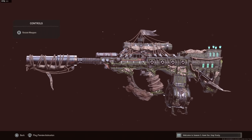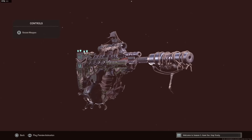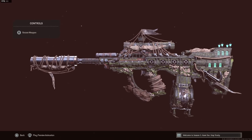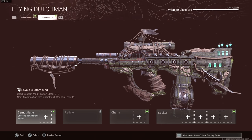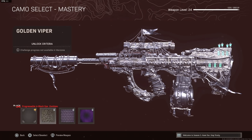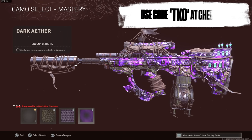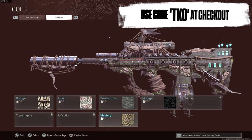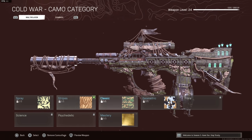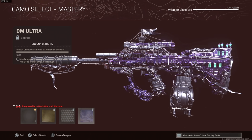This Ghost Ship Blueprint looks insane - it has cannonballs on the side. It literally has a ghost coming off the front of it when you're inspecting it in-game, and it looks incredible with Dark Aether on it. Now let's check out the camos. There's zombies camos - Golden Viper, Plague Diamond, and Dark Aether. Dark Aether just looks nuts on this weapon. And if you go over to multiplayer, we got Gold, Diamond, and Dark Matter Ultra.